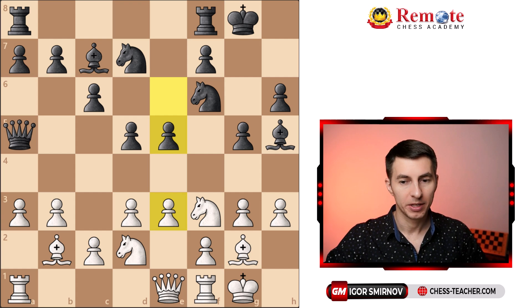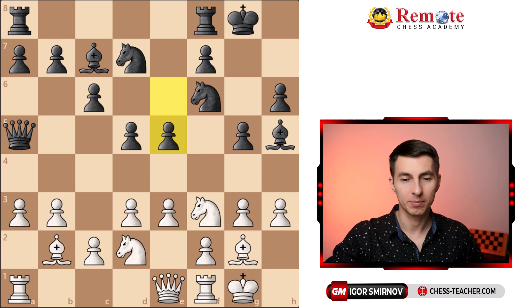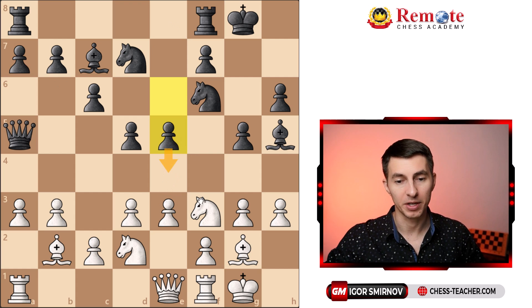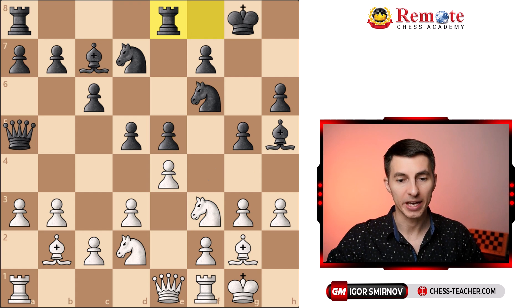Gary played pawn e4, because finally he needs to grab some space in the center. Also, if White doesn't play this, at some point Black may decide to play e4 and kick off this knight. Black plays rook to e8 quite correctly, putting the rook into play and also opposing it to the queen just in case.